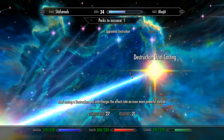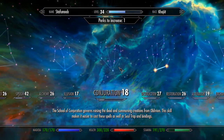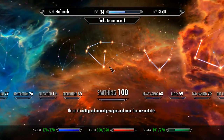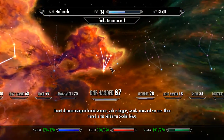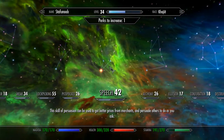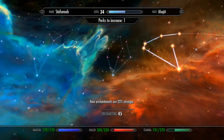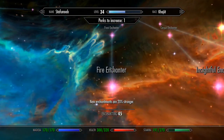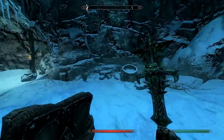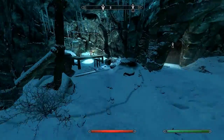I only specced into destruction to get the dual destruction cast — that's the only reason. I don't use magic that much in this game. My next game I'm going to do straight up magic, make it pretty much like a mage. You can spec into a whole bunch of stuff: Pickpocket, Speech, Alchemy, Illusion, Conjuration, Enchanting. I need to spec into some enchanting, I think. Full customization in this game — it's just wonderful.